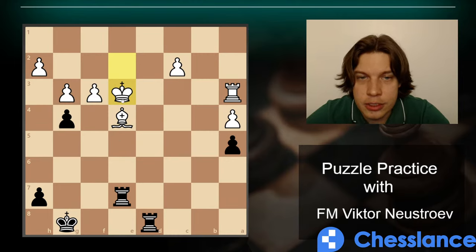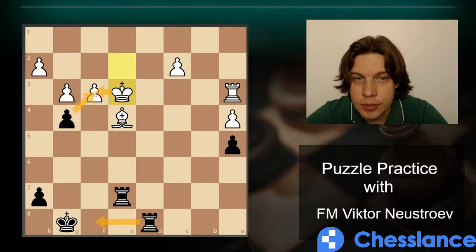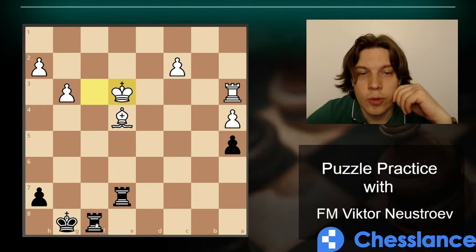King goes to e3 — this is a pin and probably the main tactical motive we should benefit from. The bishop is supported by the pawn; we can double after which they escape with the king. Or we can capture on f3 right away — they can only capture with the king. Once that happens, we play Rook f8 to distract the king and capture the bishop. If the king goes to g4 or g2 we take the bishop; if king goes back to e3 defending, we double our rooks.